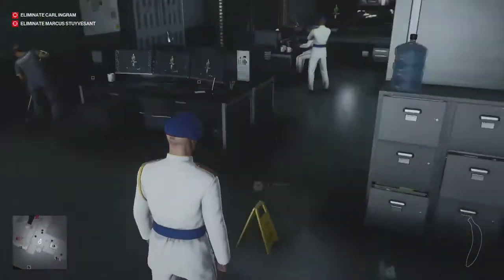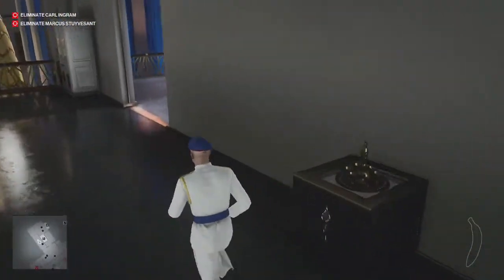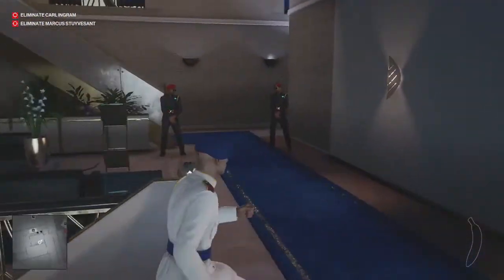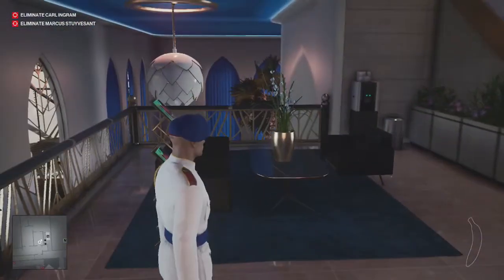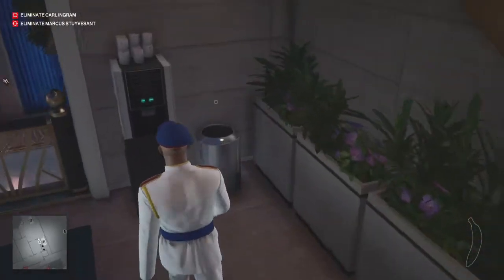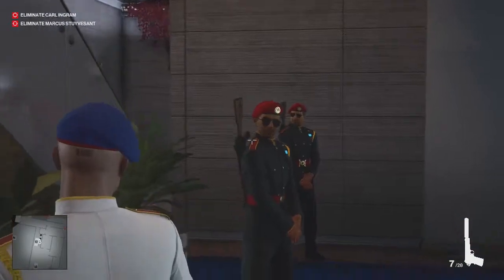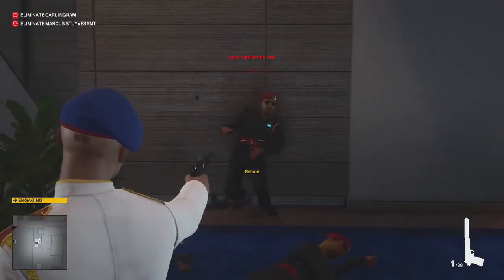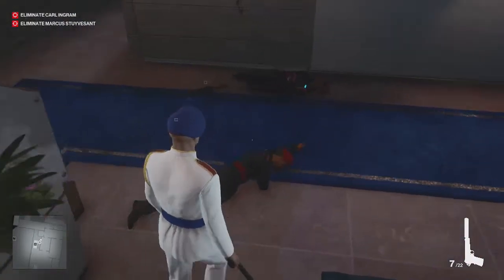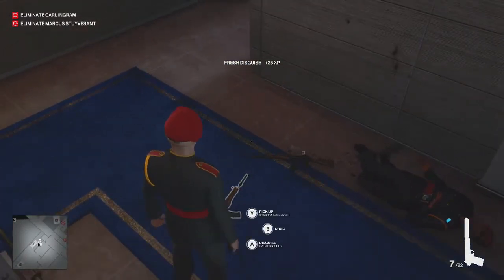Now we just need to get back out of here and we're going to go upstairs. We need to find a way to take these guys out. What I'm going to do is just shoot them. That was messy but it worked. Once you've shot them, hold A to pick up their disguise. I'm also going to pick up the gun just in case, because you never know what you might need.